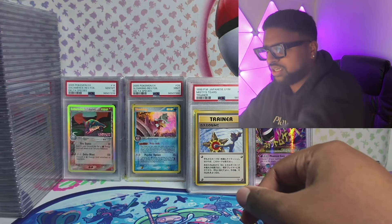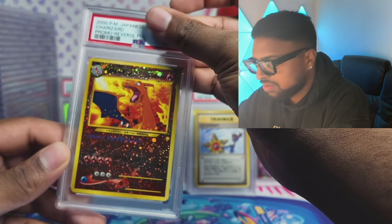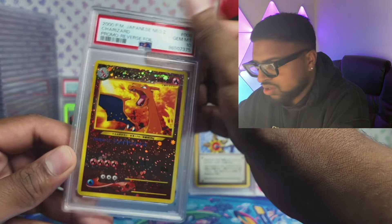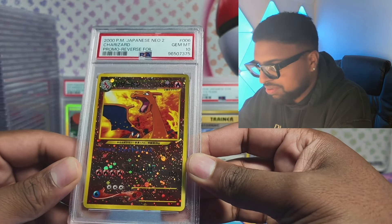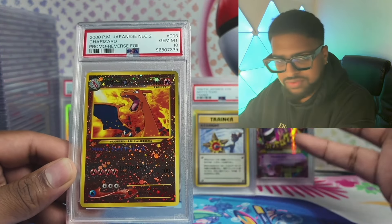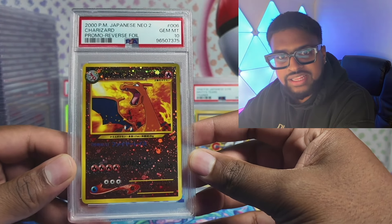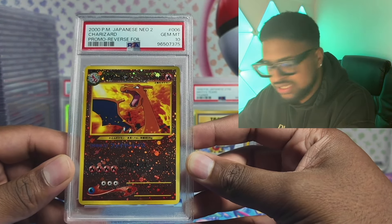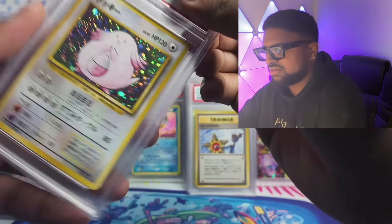Moving on — very intrigued to see what we got next. Oh, this might be from the collection of one of my friends. And it's a 10 on the Charizard! I've probably graded about five of these now — ones fresh from files, even ones I bought when they were 20 quid — and we finally got a 10! That chase is over. We'll take that. Now we're getting some good stuff.